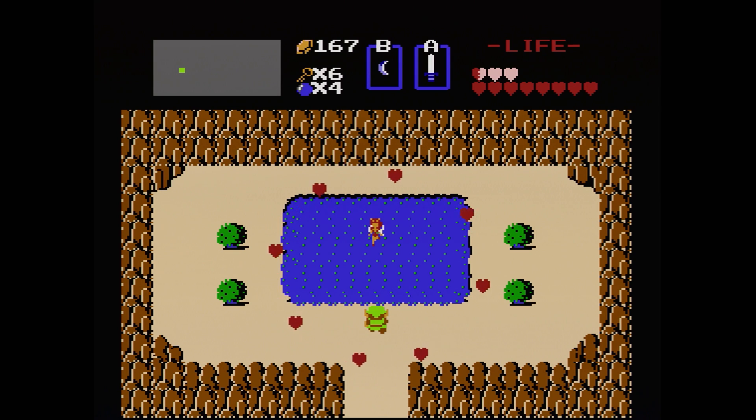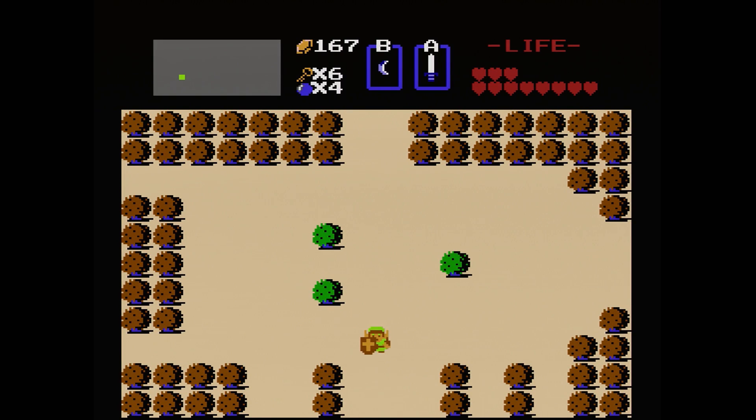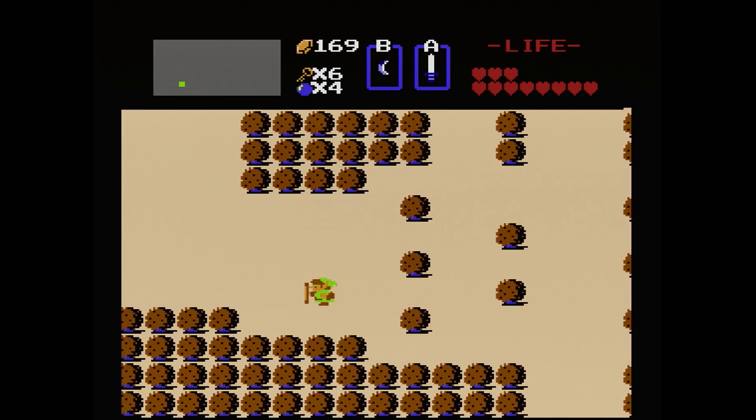Like I was saying, what I want to get next — all the secrets I want to get — happen to be right around this area. Now there's an item I want to buy and it costs 250 rupees to get. So because of that, we're going to have to get some secret rupees along the way. But very conveniently, one of the spots is going to give us 100 rupees.